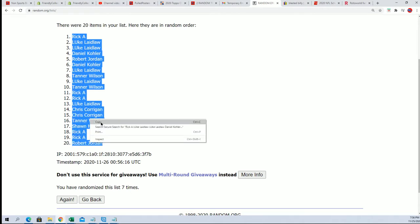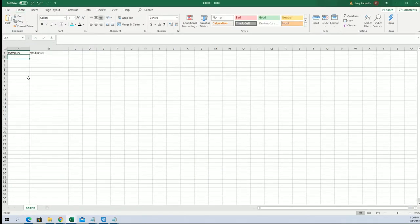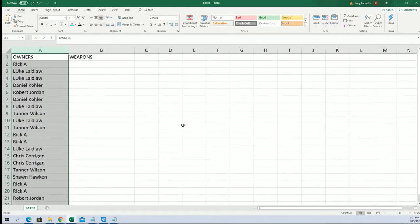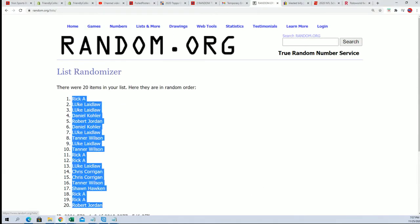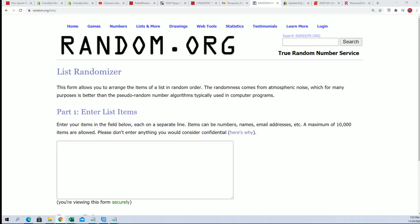That is the first random. The weapons list is coming up — we're going to random that next. All right, so we got that first list all finished. Time for the big random of the weapons. We'll see them stacking up side by side — after both randoms are done, they're going to be listed side by side, that's how you get matched up with your weapon.